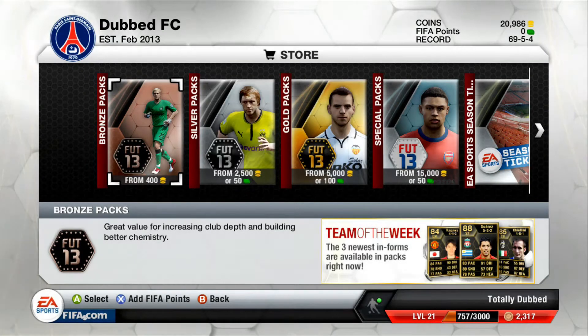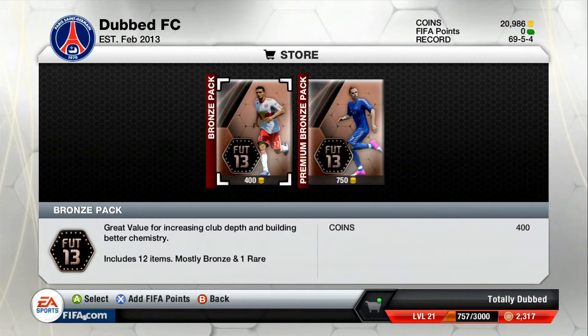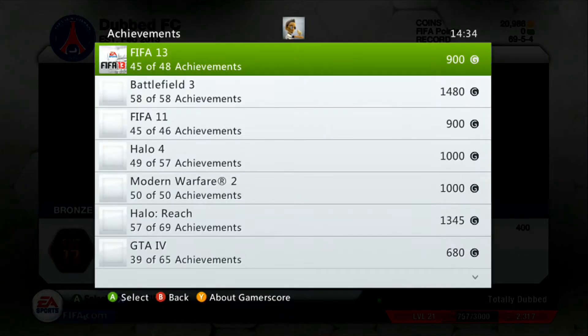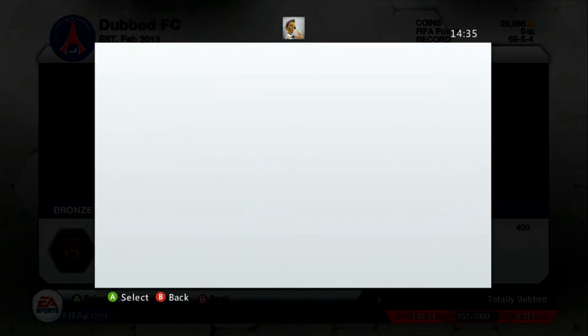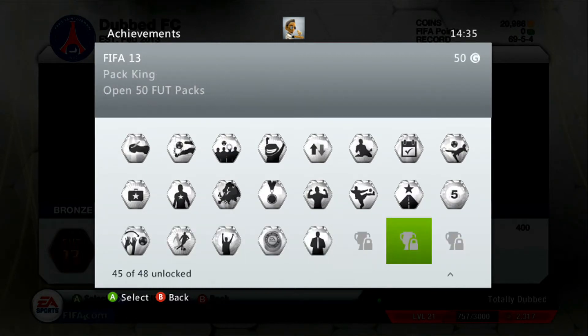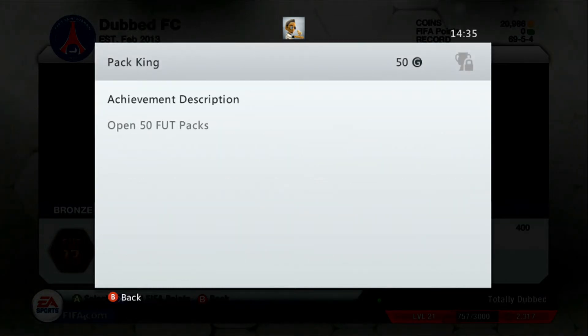Hey, what's up guys, TotallyDubbed here. Today I'm showing you a video on the Achievement Pack King. This requires you to open up 50 packs in FIFA Ultimate Team - this is for FIFA 13. As you can see I'm just showing you the achievement that I haven't got yet: Pack King - open 50 FUT packs.